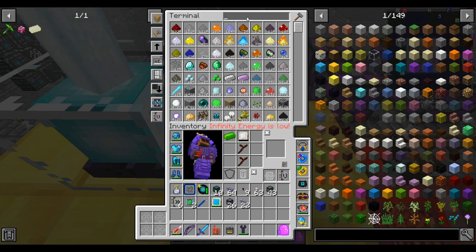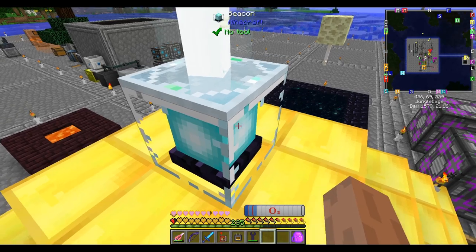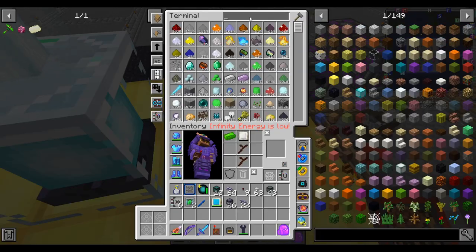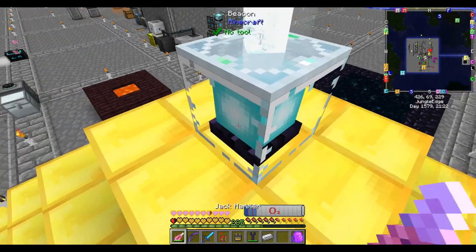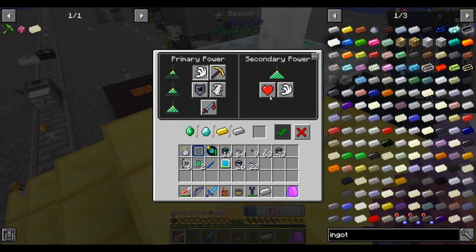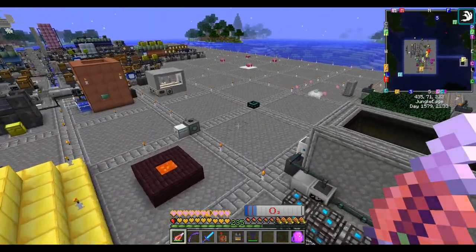I need to put my spectre thingy back on top of this so I get my buff anywhere in this dimension. Then I'll set it back to Speed 2, which is what I had it on. We go fast - faster at the very least.